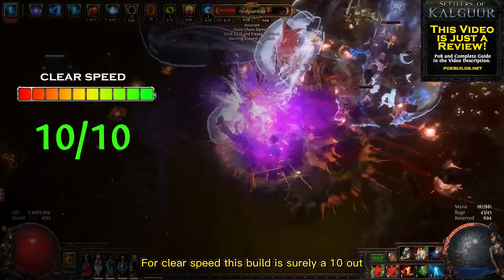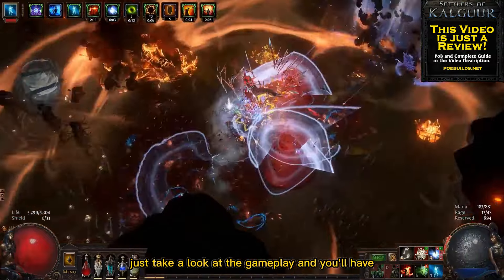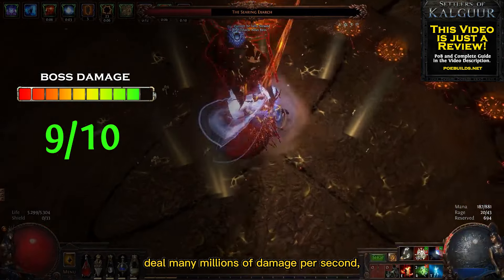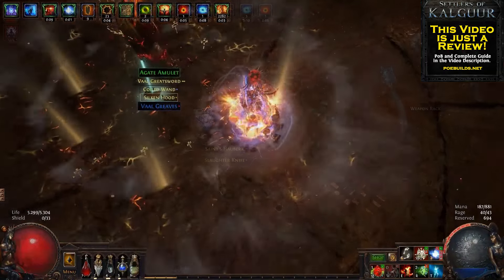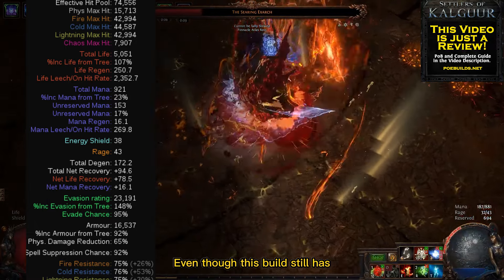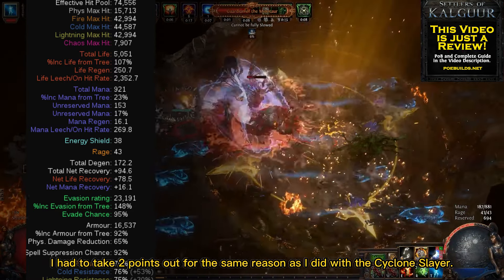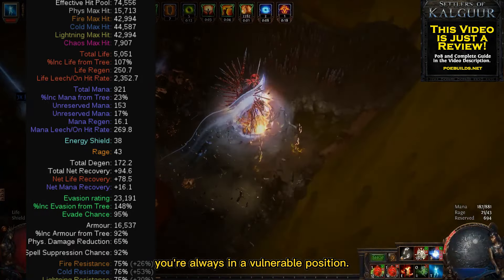For clear speed this build is surely a 10 out of 10 — I don't even need to say anything, just take a look at the gameplay and you have to agree with me. The boss damage is great and deserves 9 out of 10. This build can easily deal many millions of damage per second; it's just great to kill big bosses like that. For survivability I'd only give it 8 out of 10. Even though this build has almost 100,000 effective HP because of high armor, evasion, and spell suppression, I had to take 2 points out for the same reason — since you're always very close to enemies, you're always in a vulnerable position.